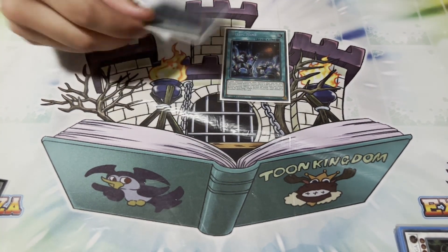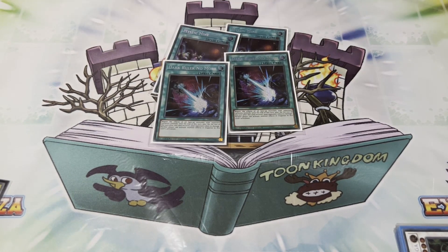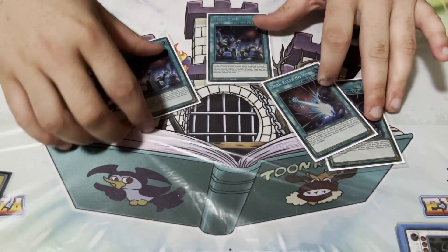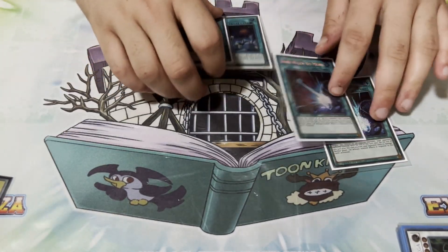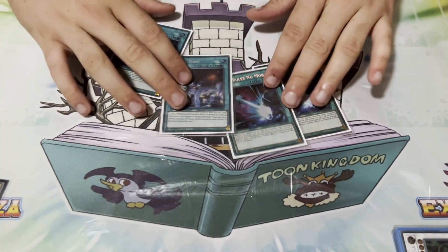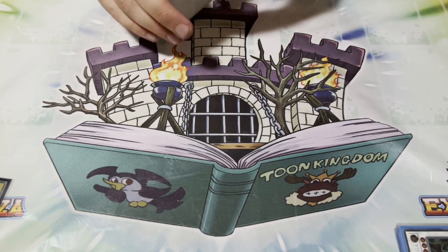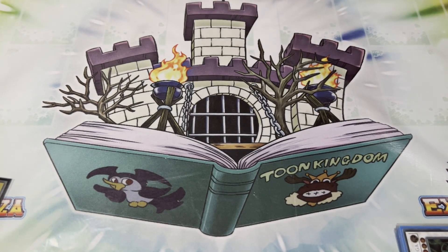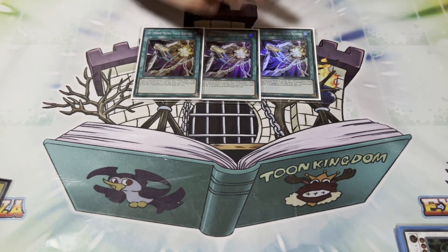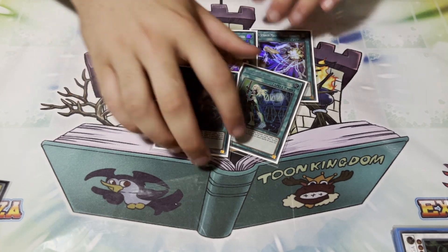Two Mystic Mine — it comes up and it's strong. If you can interrupt them and then slap a Mine down, you're probably just ahead. Two copies of Dark Ruler, not three — I kind of dropped one and put two of this in, because these have different scenarios where each one is better. I liked the variety of having one of each in hand, because if you go Dark Ruler, activate Mine, you're pretty much winning the game.